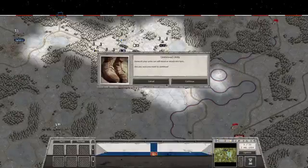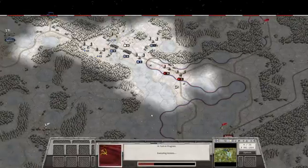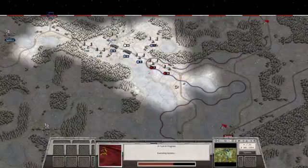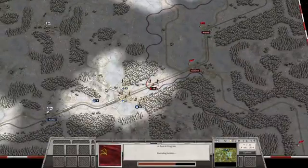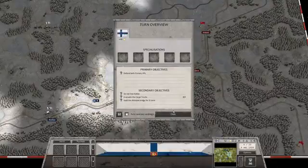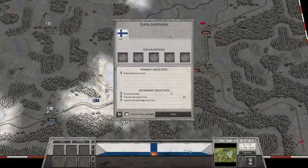Let's check the Russian turn four — here comes the engineers and the infantry. Will they attack me at nine strength? No, they replenish themselves. And we've got new infantry coming through in the south. I think that's a good place to put in a break. I hope you enjoyed this first video and I will catch you next time — thank you for watching everybody, see you next time, bye bye.